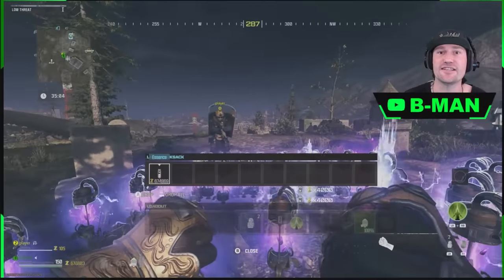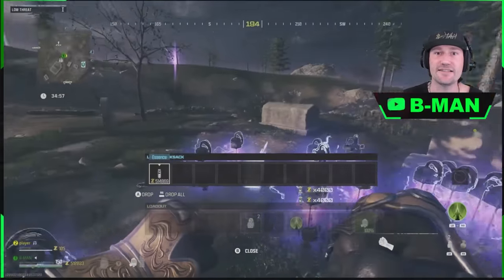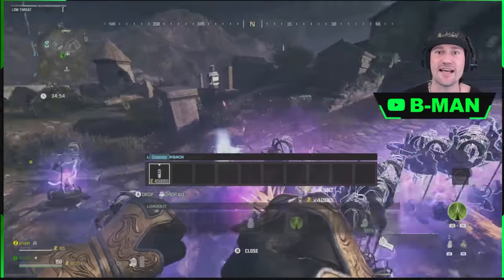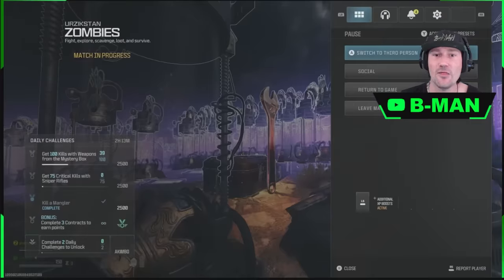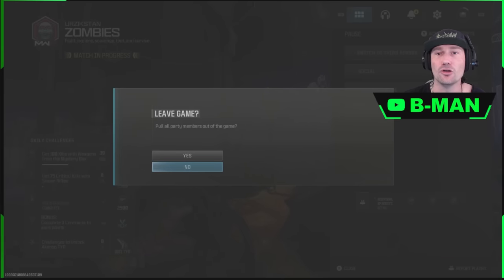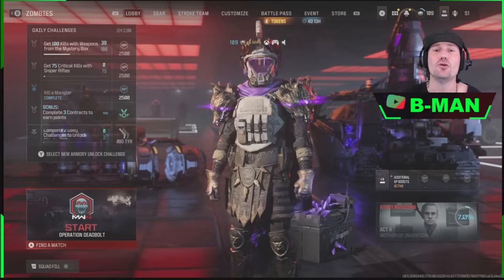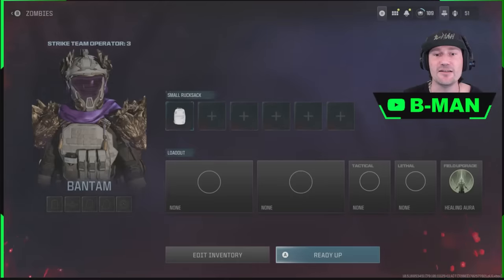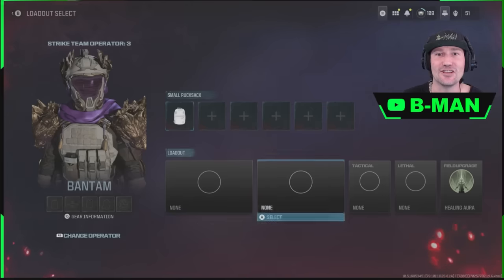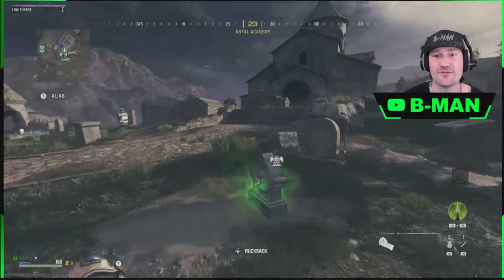After dropping items back, you just say leave game from the in-game menu. The other player will then be solo and can quit app to keep their tombstone for next game, play out the game normally, or drop items for another player. Be careful when leaving game: if you are the party leader, make sure you say leave game without pulling the party out, because you do not want to pull out the player who's still dropping items — they would lose their tombstone. When you come back in, your tombstone will be there with all the items.